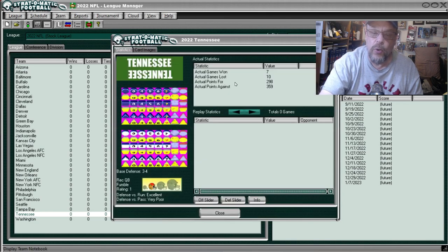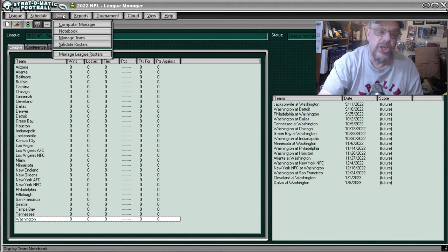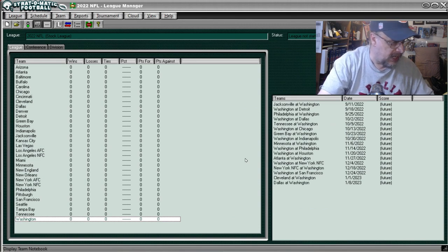Tennessee Titans — Notebook — were 7 and 10, scored 298, allowed 359. Against the run they were excellent, against the pass they were very poor. Washington were 8, 8, and 1, scored 321, allowed 343. They were good against the run and average to poor against the pass.